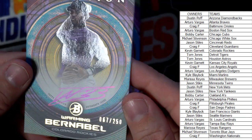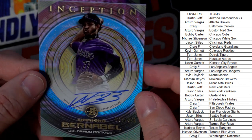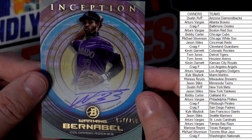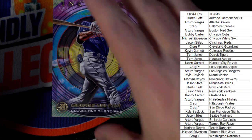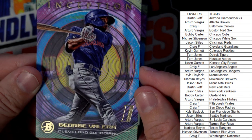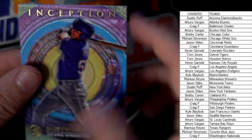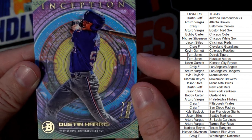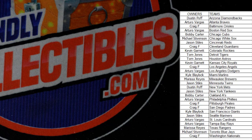Next up, a Warming Bernabeu, 67 out of 250 — these are on-card autos. Colorado Rockies, and that is Kevin G, KG, coming out to you with the Rockies base prospect auto. Then we've got a George Valera, Cleveland Guardians — that's going to Craig F. And finally, Dustin Harris, Texas Rangers — that one is going out to Marissa R. So there we go, that's our break for Bowman Inception Baseball.